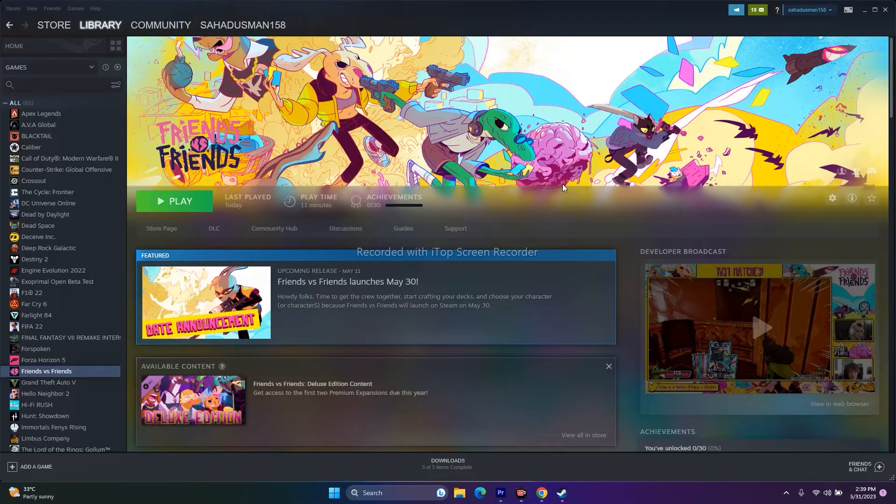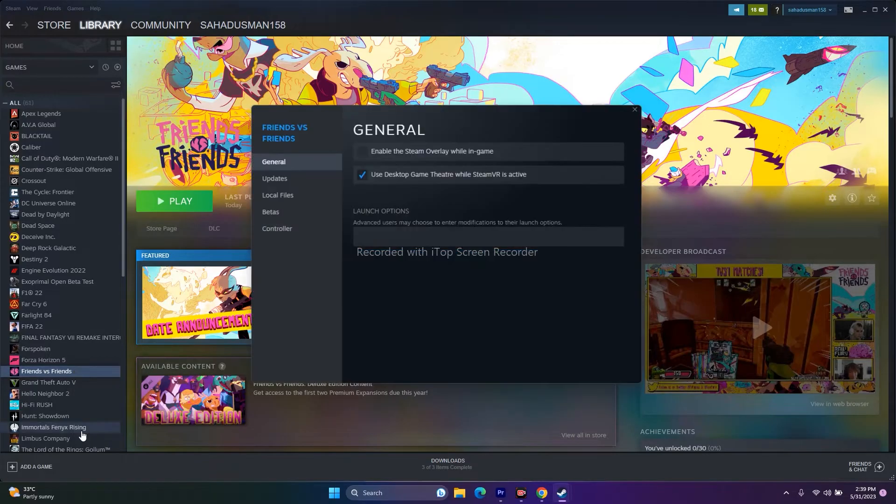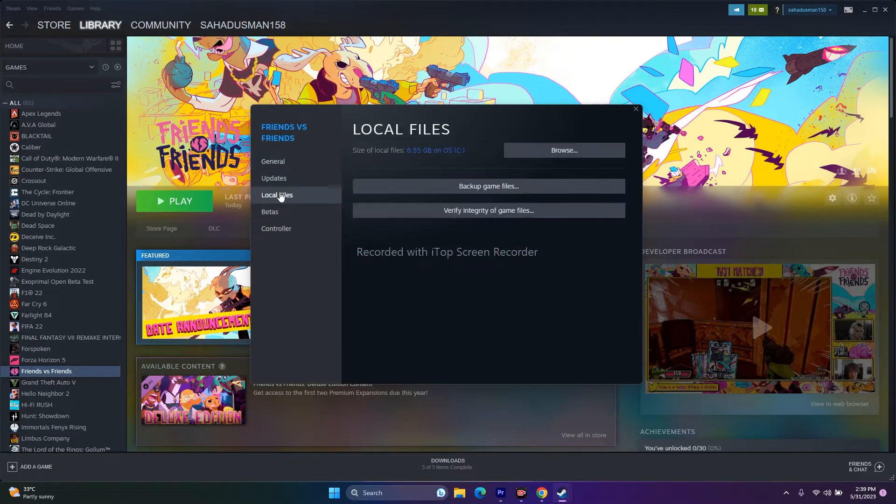If the issue is still persisting, move to the next one: verify integrity of game files. Right-click the game and go to Properties, then go to Local Files and click on 'Verify Integrity of Game Files.' This fixes any corrupted or missing files that cause these kinds of issues.